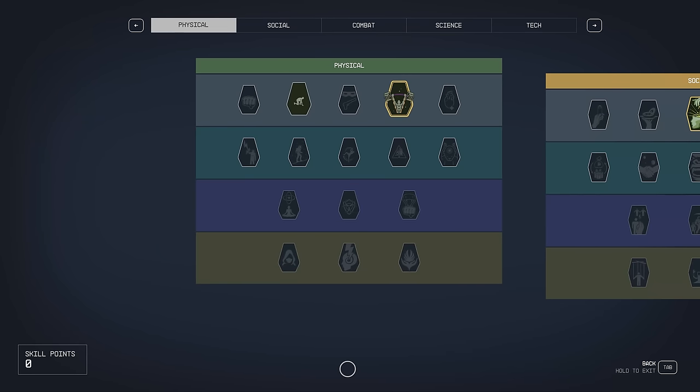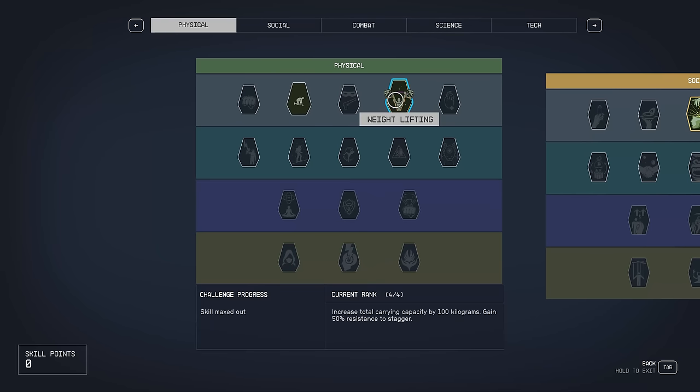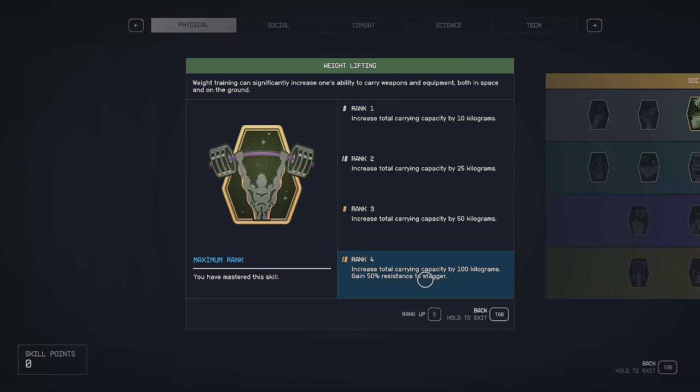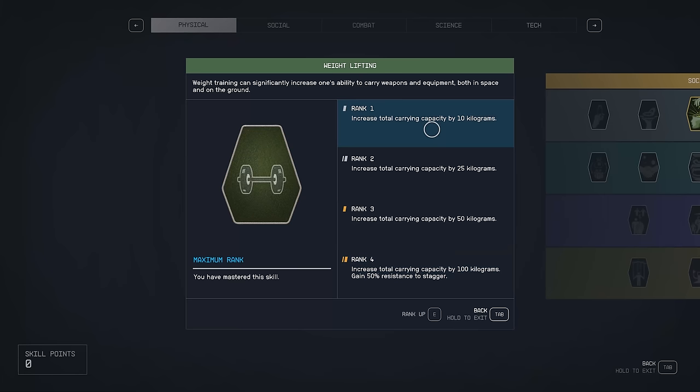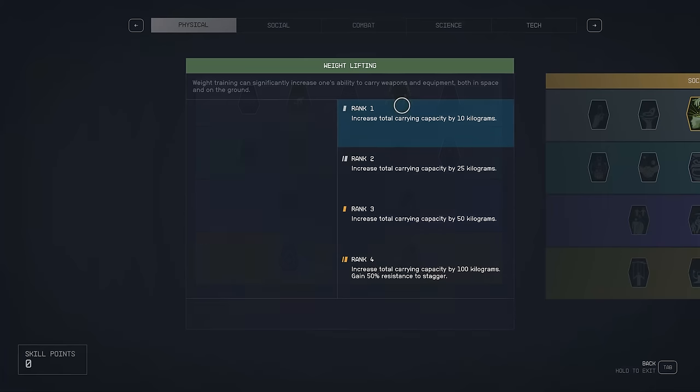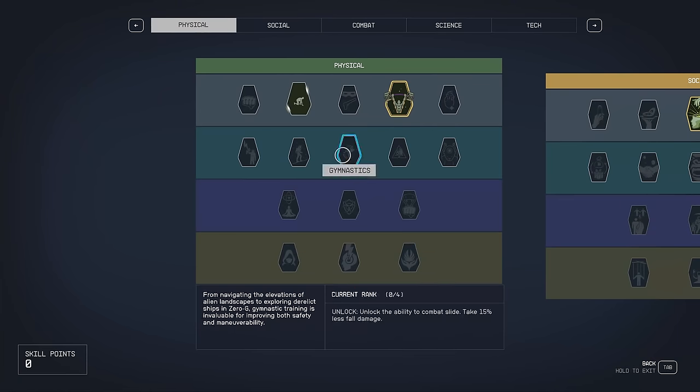Specifically related to traveling around, you've got three things that will make a difference. One is weightlifting — it's going to increase your carrying capacity. Depending on how much stuff you want to pick up in this Bethesda game, if you want a bunch of weapons or spacesuit options, this is a way to do it. Encumbrance is a real pain. I boosted my capacity by 100 kilograms. When you get to rank 4, it makes a drastic difference — going from 140 to 240 carry capacity, which helps you avoid being over-encumbered.